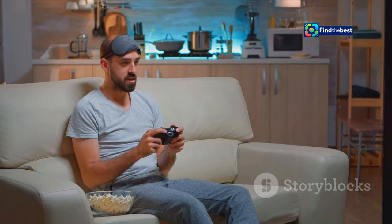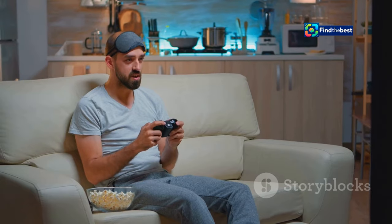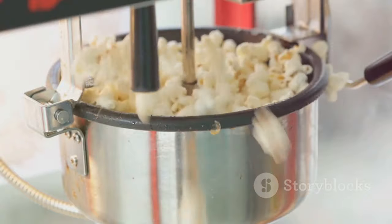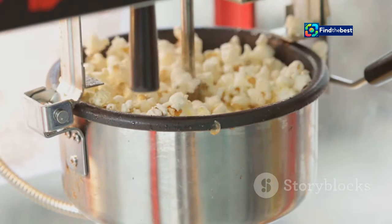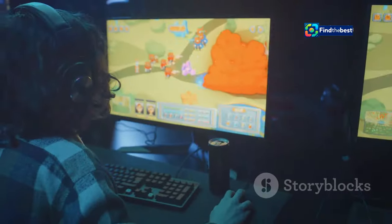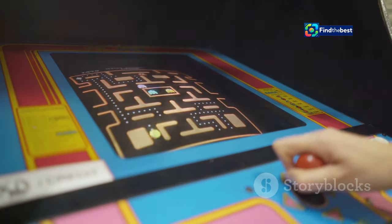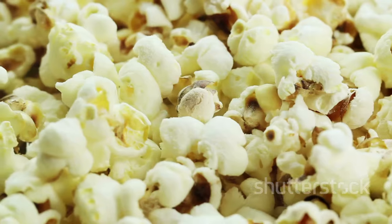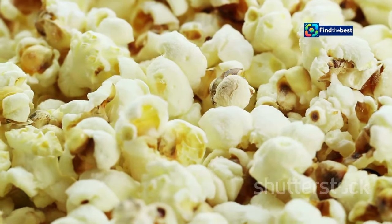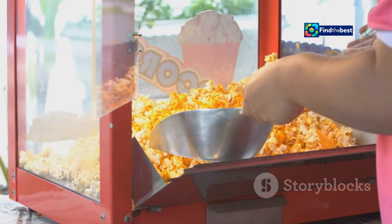Once you've picked your player, it's time to enter the arena. The arenas are diverse and filled with obstacles and power-ups that can turn the tide of battle. You control a popcorn machine on wheels, and your goal is to be the last one standing. Maneuvering your machine effectively is key to survival — use your arrow keys or swipe on your touch screen to move around the board. See those little kernels scattered everywhere? They are not just for show. They are crucial to your success.